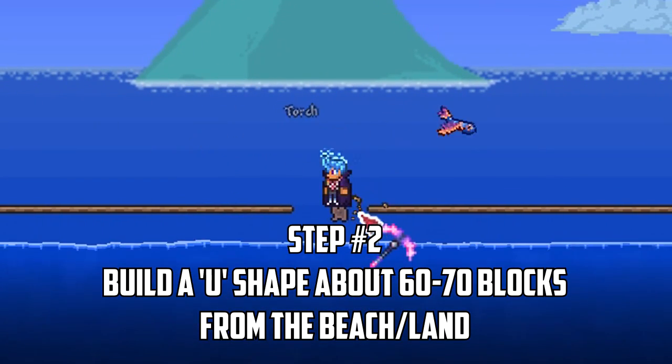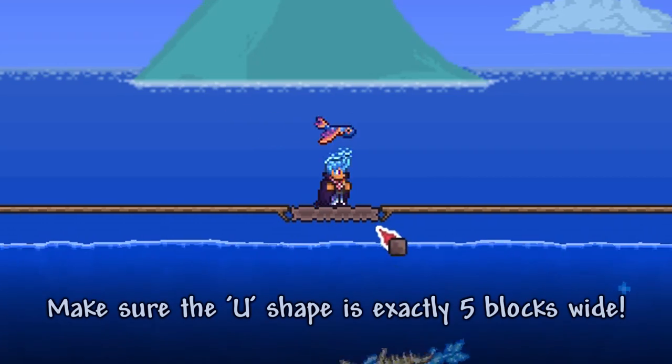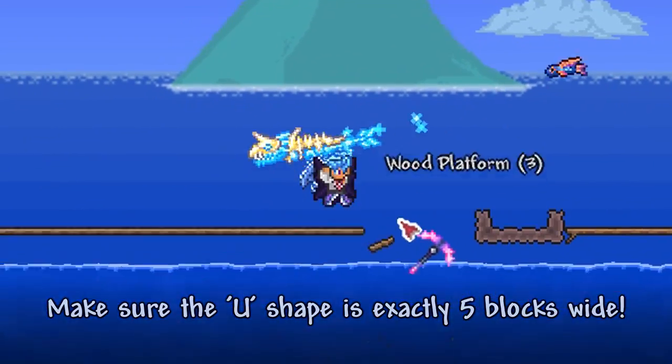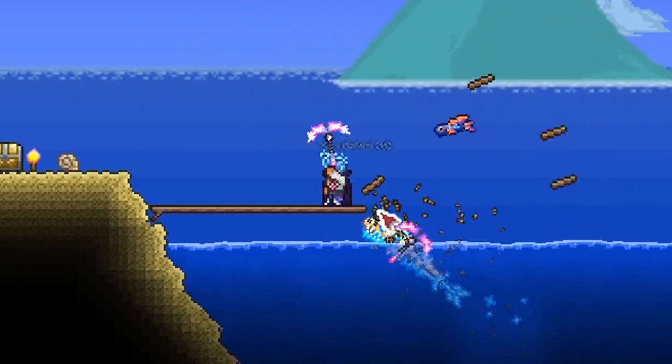With the platforms finished, you want to roughly locate the middle of the ocean and build a U-shape 5 blocks wide and 1 block up on the left and right side. Make sure you're at least 60 blocks away from the land to ensure that we only spawn ocean mobs for our farm. You can remove the platforms when you're done.